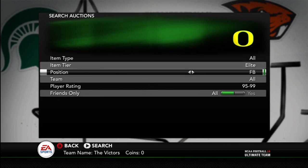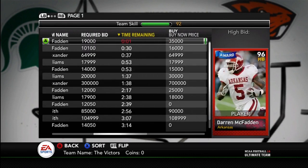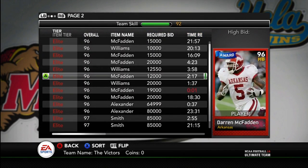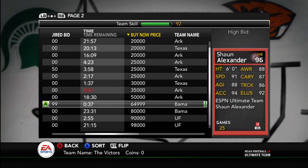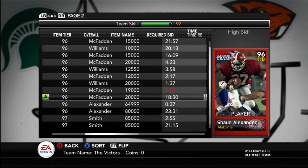I'm kind of disappointed with the Shaun Alexander card. I wish it was a little bit better, but I still am going to have to get it and try it out because Shaun Alexander's just a great player and I want to see how good his card is. There he is — 65,000. He's a 96 overall with 91 speed, 94 acceleration, 92 elusiveness, and 86 trucking. He's more on the elusive side but he's got good trucking. So I'm going to definitely have to try him out.